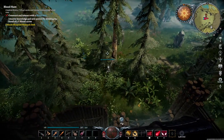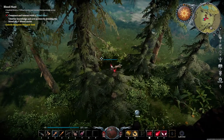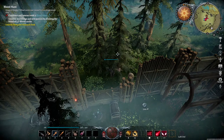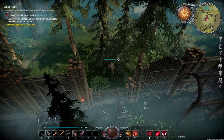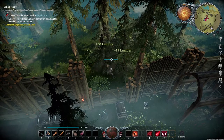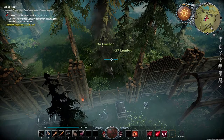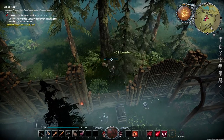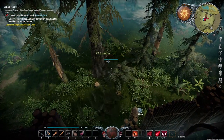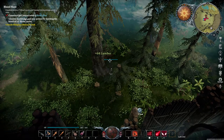Another thing is while harvesting supplies, if you can find supplies that are in a group together, angle your mouse so you're hitting two for one. You're harvesting both of them and therefore saving yourself more time and energy, because your tools do have durability on them.